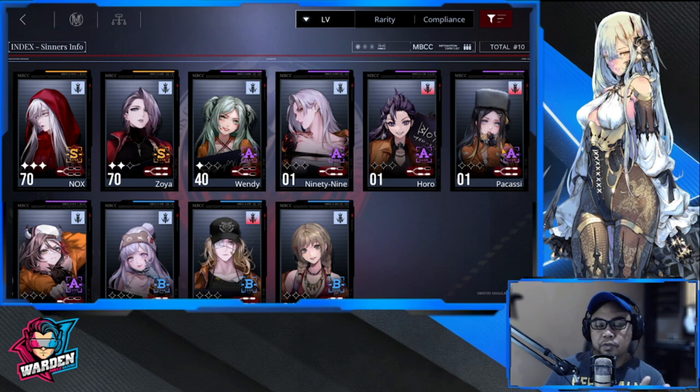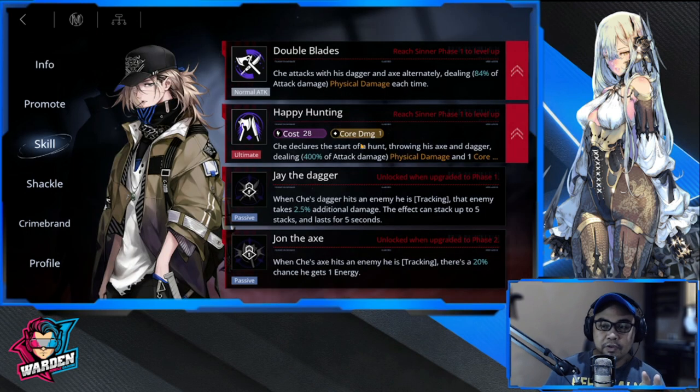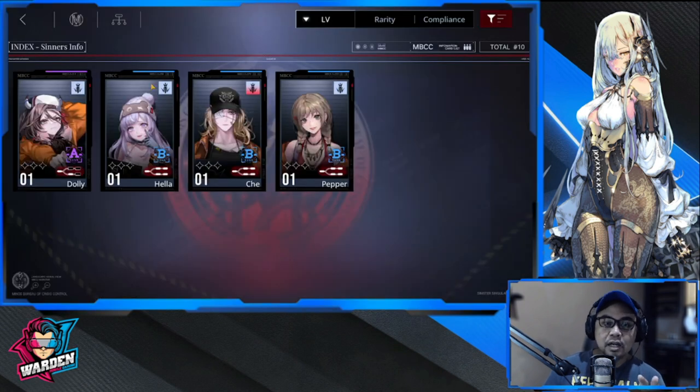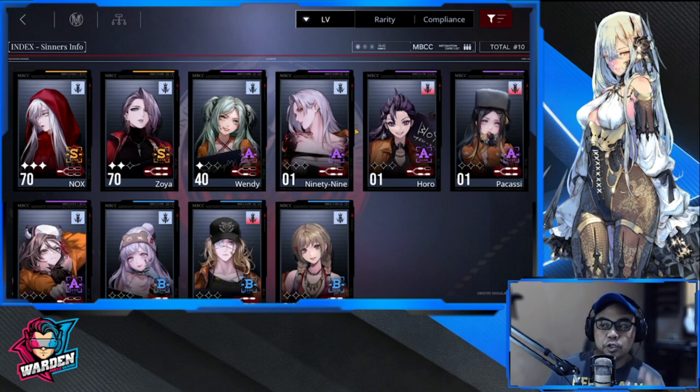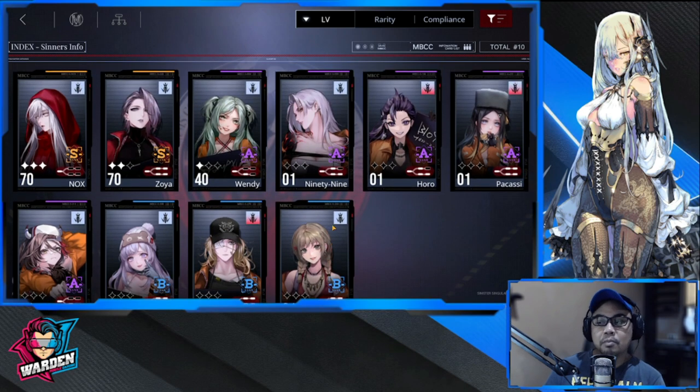Pakasi is good because of core breaking, and Check is also a nice addition if you don't have an S-rank Fury — she core breaks a lot within her area. There are a lot of options, but prioritize building only two. My recommendations are Nox, Zoya, Wendy, Pakasi, and Check.